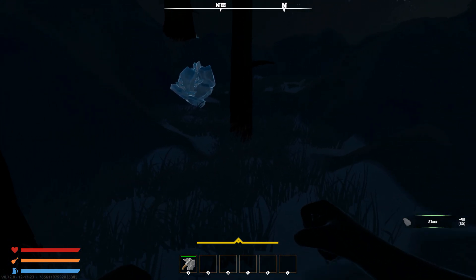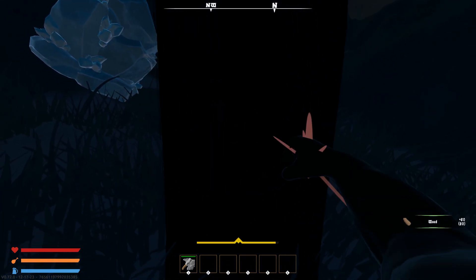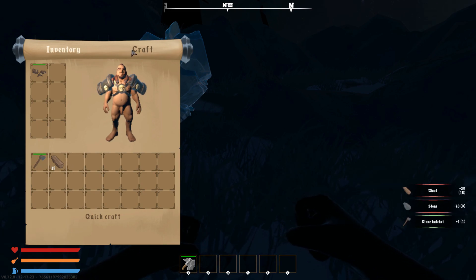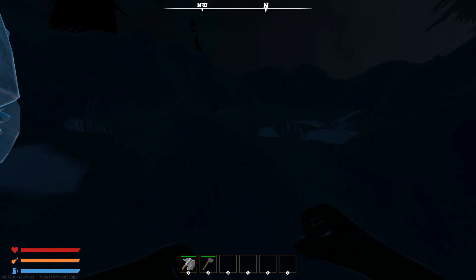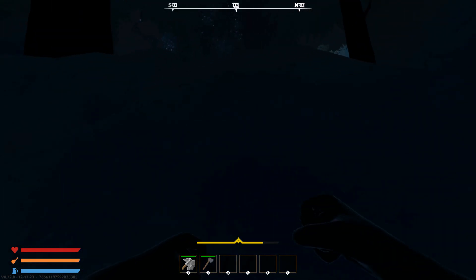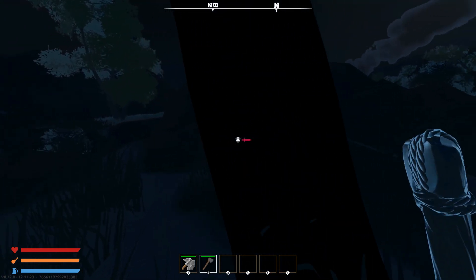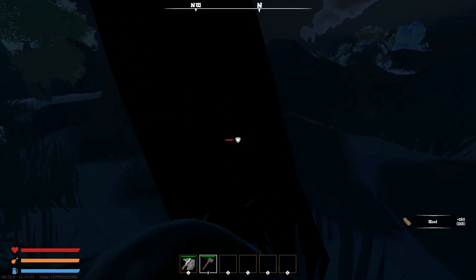My first objective is to collect the resources needed to start building a base. Currently, if I were to die, I couldn't control my respawn point — I'd just spawn in a random part of the map and lose everything, since you drop your loot, equipped gear, and inventory on death. So my first immediate objective is to craft a bedroll, which requires 200 cotton.